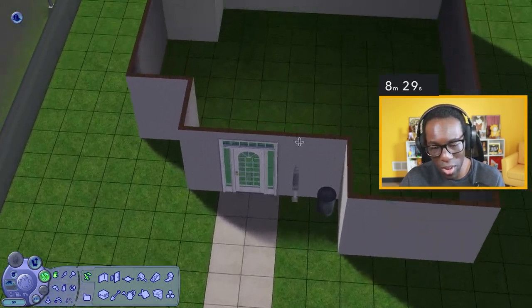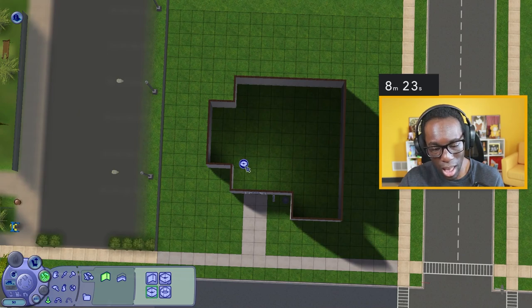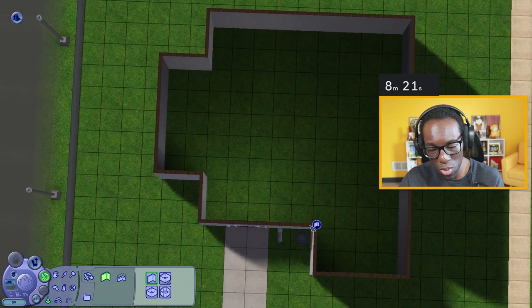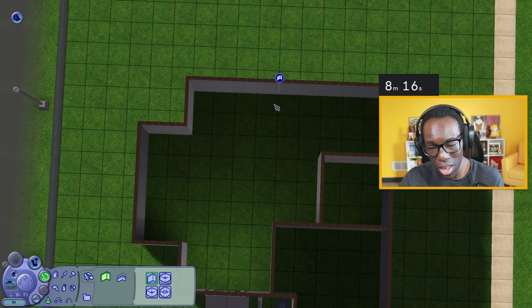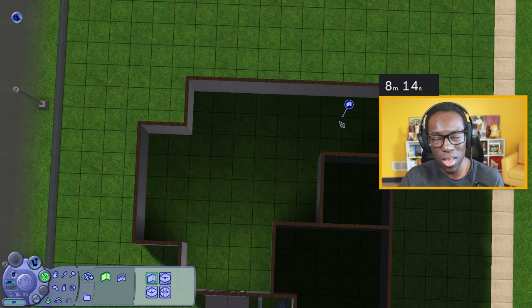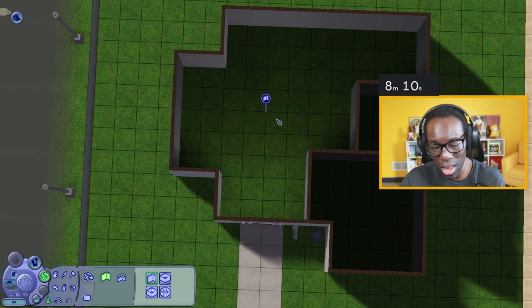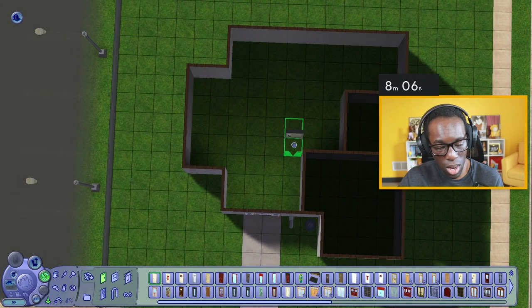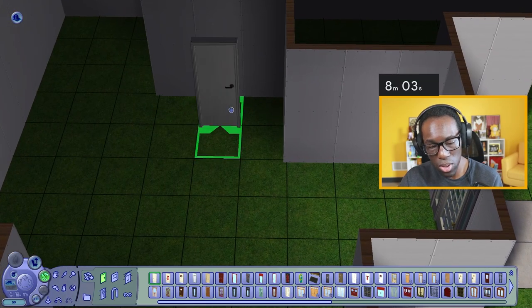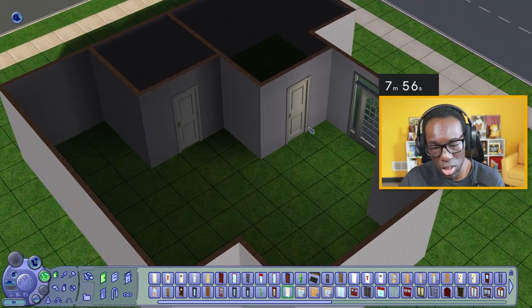For the interior, I want to deal with that first and then deal with wallpaper later. For the bedroom I'll go over here, make that a bedroom, probably make this a bathroom, and this could be a small kitchenette with a dining room, maybe a living room. I think we'll have a door right here and then another door over here.